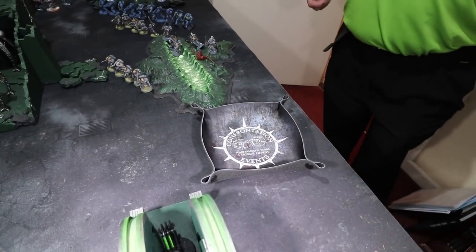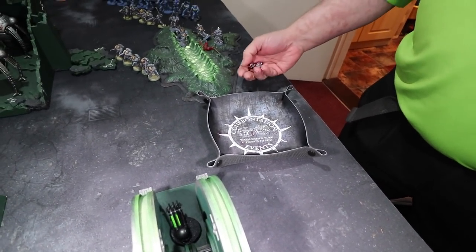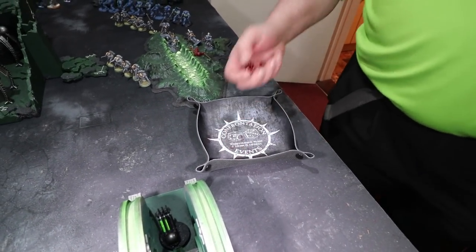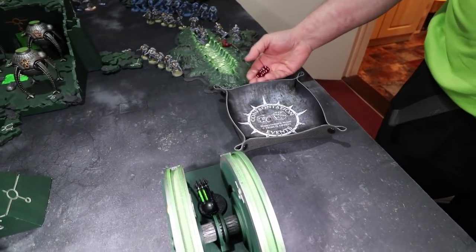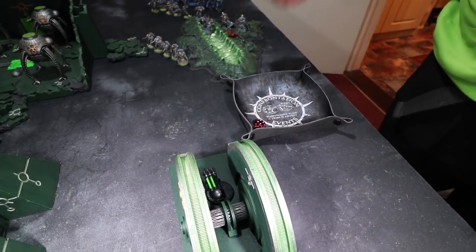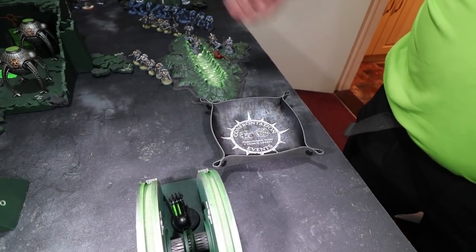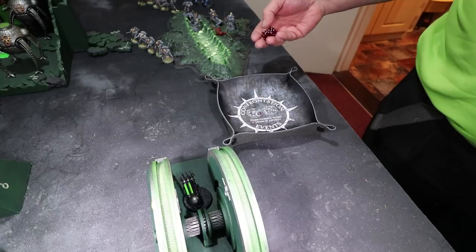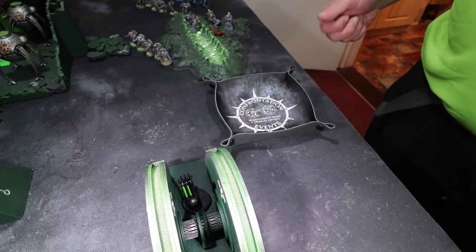The next Smite goes off on a six for two mortal wounds — that's three total, removing one Scarab base. Smite from the Stormcaller needs a seven and gets a seven — two more mortal wounds. Then Tempest Wrath from a Rune Priest cast onto the Wolfen, subtracting one from hit rolls for that unit. The other Rune Priest uses Murderous Hurricane — needing a charge value of five. With eighteen models visible, rolling one die each — any six is a mortal wound. No sixes rolled on the Scarabs.